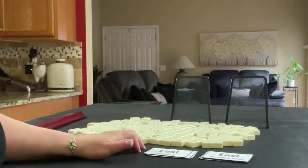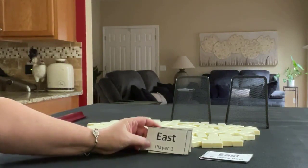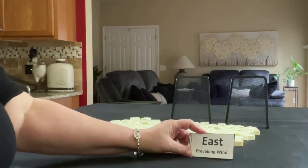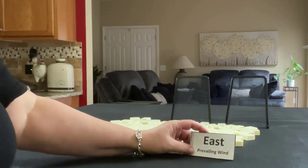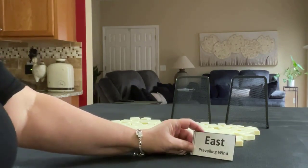We're going to do three random pulls. We'll pick a card to determine which player we are, and we'll also pick a card for who is the prevailing wind. This would be where the wall was broken, and that could apply to some of the hands we may play.